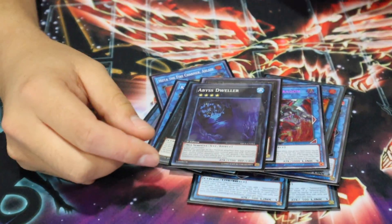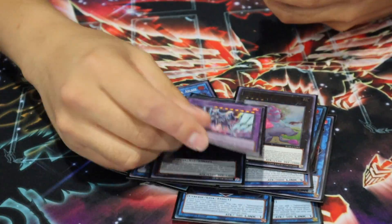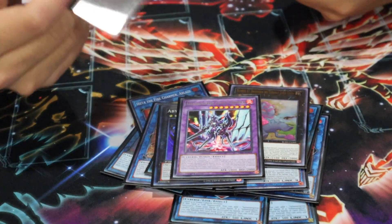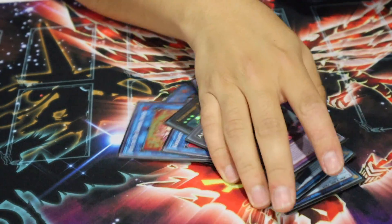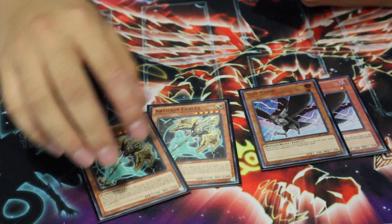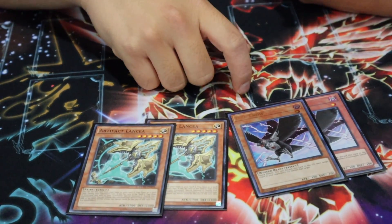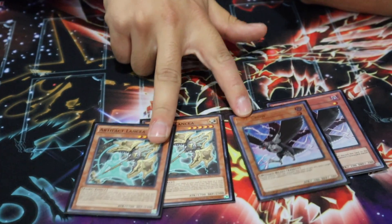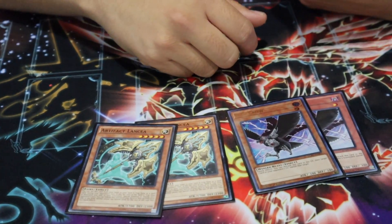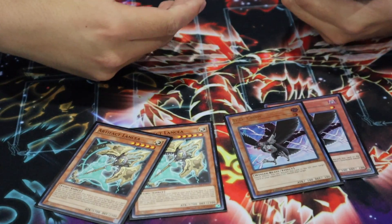Bagooska is good against Thunder decks — puts Colossus into defense, and if monsters are too big you can just Bagooska and wait. It's also getting into Dragon Link. If I can make a rank four going blind, I'll make Bagooska. I also play the Orcust Xyz — it won me a match and a couple of games, though I didn't make it nearly as much as Bagooska. I don't play the official Firewall, but I play Super Poly so that leads into Violet Chimera.